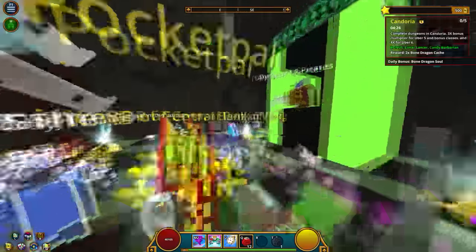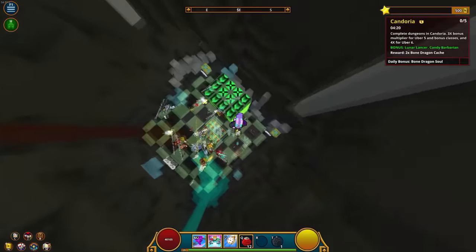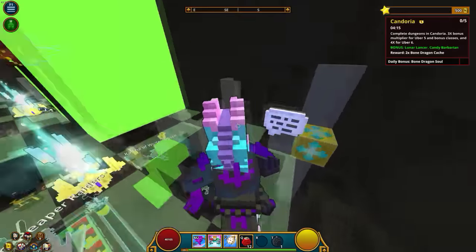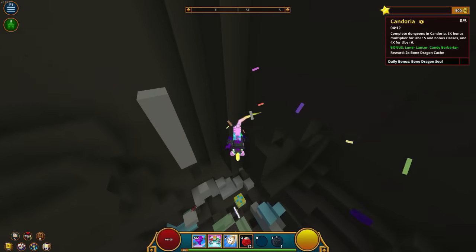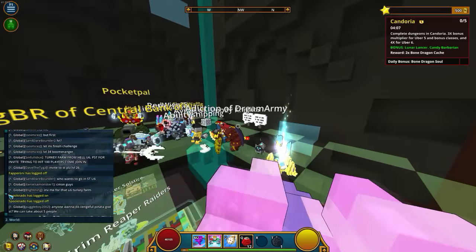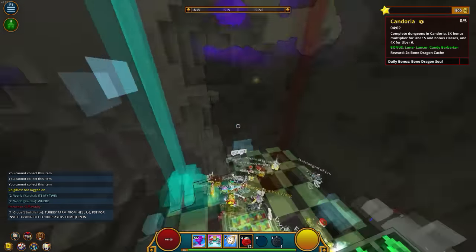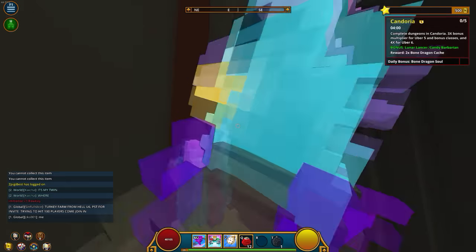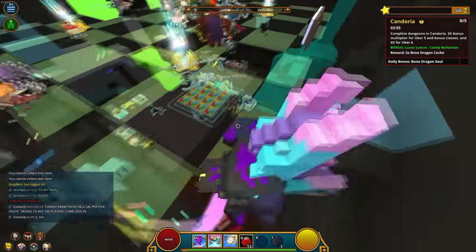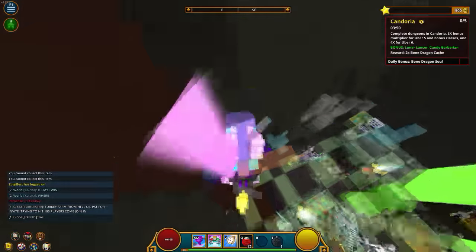I kind of just thought I would make this short video for you guys showing the new U6 turkey farm. That's pretty much it — I just want to show you guys what's available and how to get the turkey things. It's very easy — just ask somebody in global chat: 'Can anybody invite me to a U6 turkey farm?'